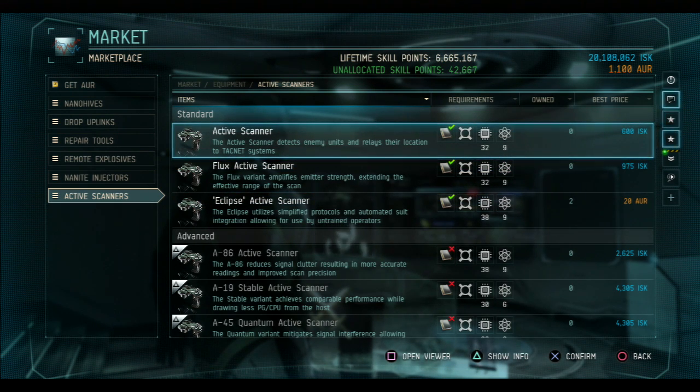The Active Scanner is basically like a gun — you shoot it and it scans everyone in the area, and you can see through walls. You and your team can literally see everyone. It's really fun to use, and not a lot of people use it, but more and more people are starting to, so I decided to keep y'all updated.